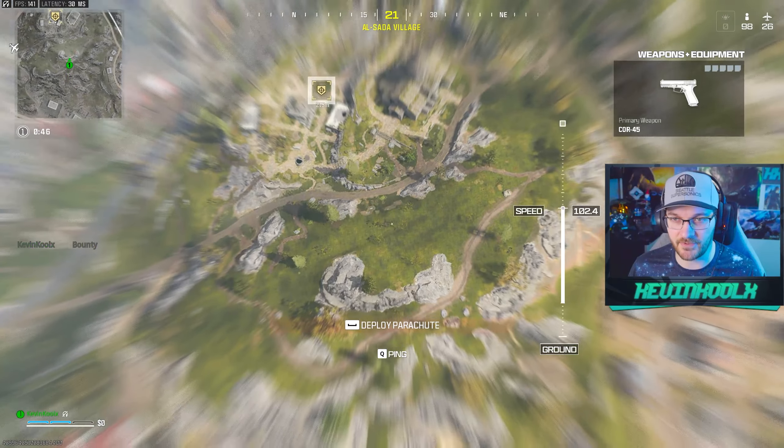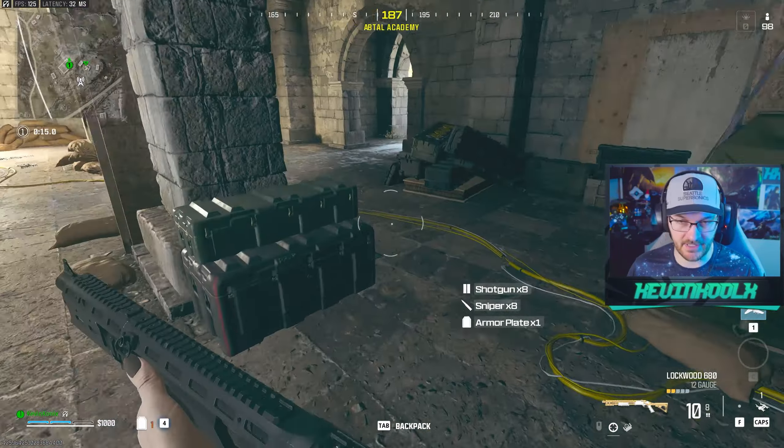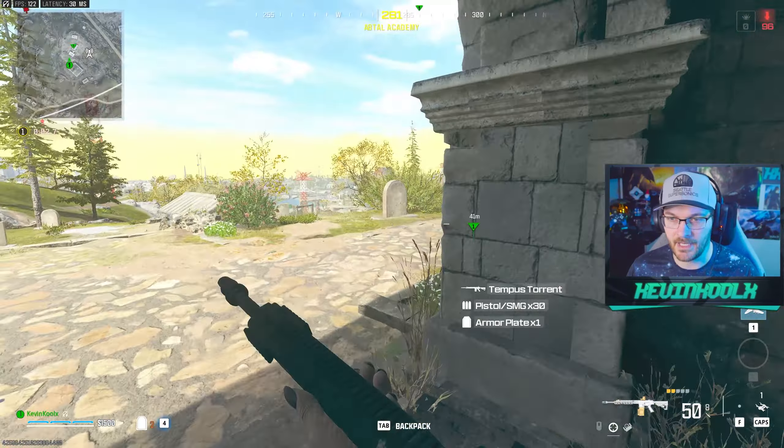I guess we'll go on this hunt contract because I just feel like being a demon today. Land around top of that church. Let's go pray to the COD gods at the church, and hopefully we get ourselves a decent lobby. It won't let me get the kill streak — come on. Yeah, we got another one then. That's good.